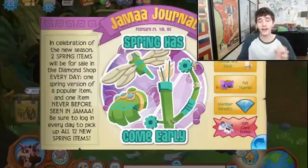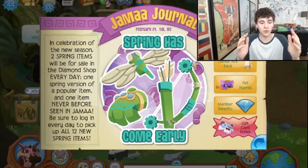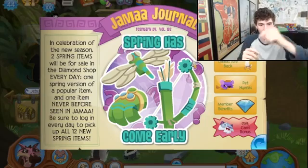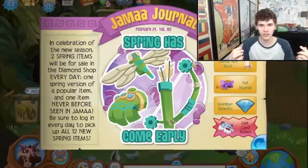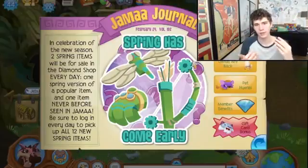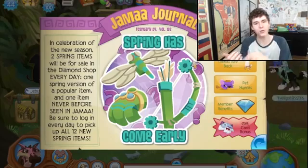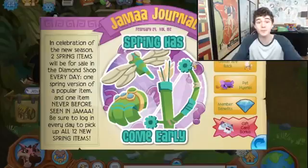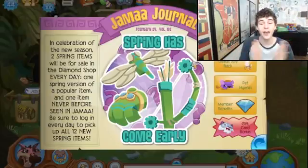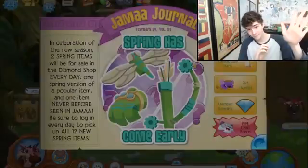Thank you so much for watching. I can't wait to see some of these spring items, as long as there's no spring spiked collar. If there was a spring spiked collar, I quit. It's like you beat the dead horse and then it died again and you continue to beat it. There are just so many spiked collars in the game right now — long, short, wrist, magenta, gold, blackout, the new spikes from the diamond shop, the short spikes from the diamond shop, studded collar. Thank you so much for watching and I'll see you in my next video. Bye.